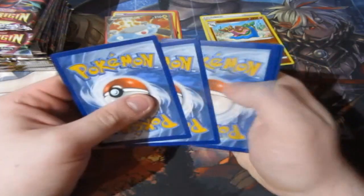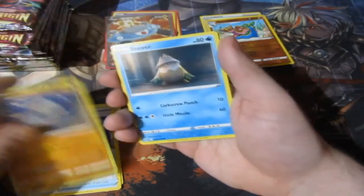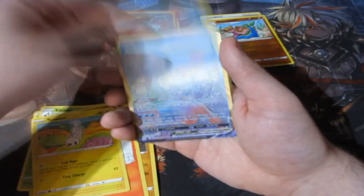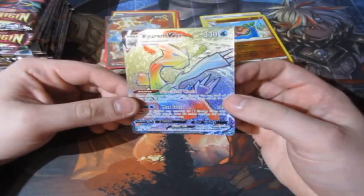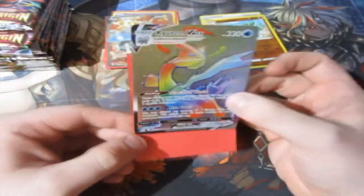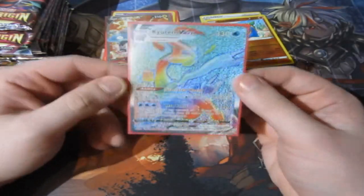Next pack. We've got Lightning Energy, Silicone, a Lost Vacuum, a Relicant, Nova, Litwick, Minfio, Litlio, Tynemo, a reverse foil Shellos. Oh my god — no way! We get ourselves a Rainbow Rare QMV Max! What?! No way! First time opening up Lost Origin and we get ourselves a Rainbow Rare?! Holy Mother of God! Let's go baby! This is fantastic! I'm loving it! My luck is still impeccable — seven months in and it's still impeccable!